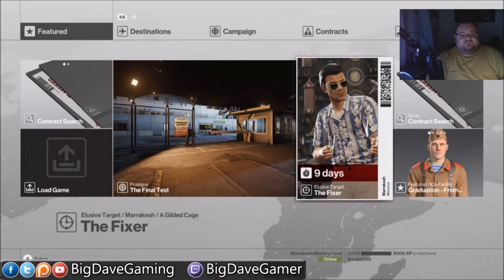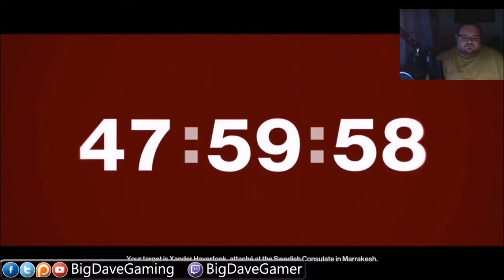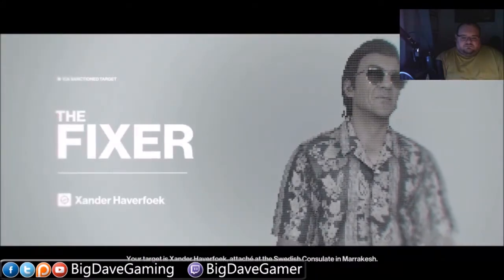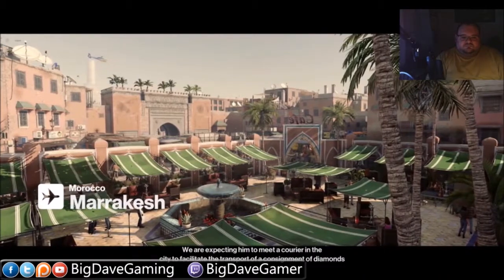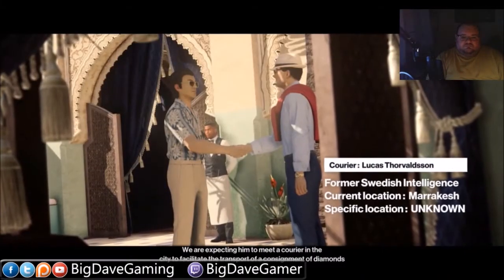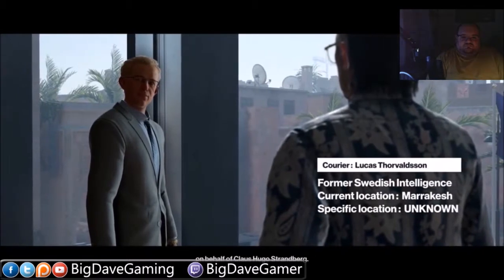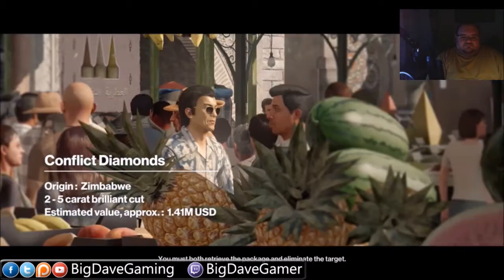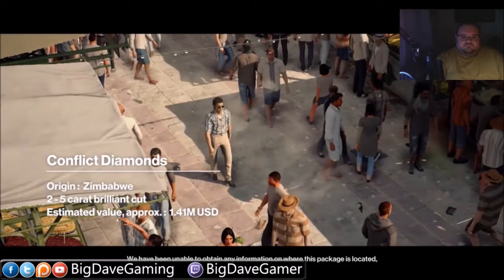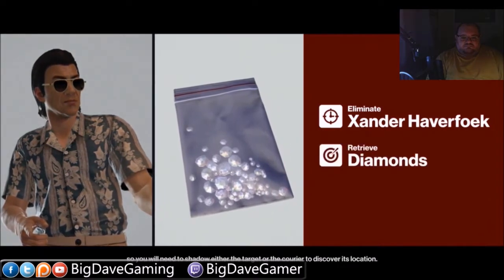Let's get started. Good afternoon, producer. Your target is Xander Hebelhoff, attaché at the Swedish consulate in Marrakesh. We are expecting him to meet a courier in the city to facilitate the transport of a consignment of diamonds on behalf of Klaus Hugo Strandberg. You must both retrieve the package and eliminate the target. We have been unable to obtain any information on where this package is located, so you will need to shadow either the target or the courier to discover its location.